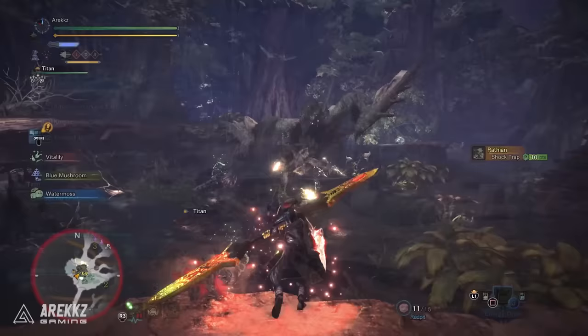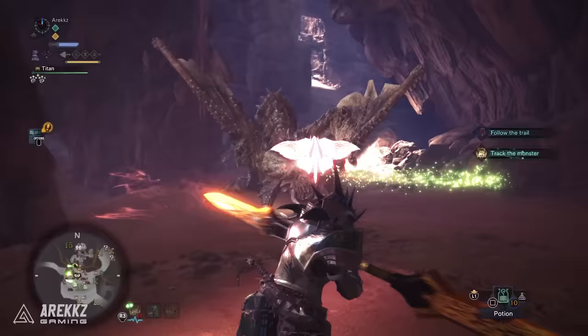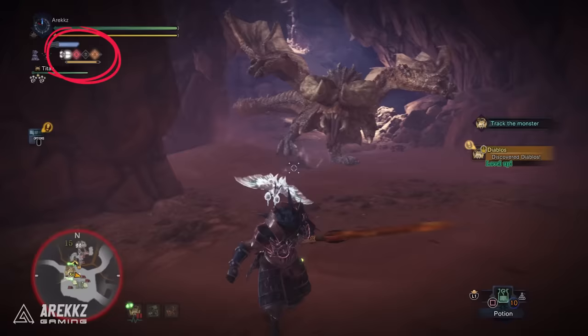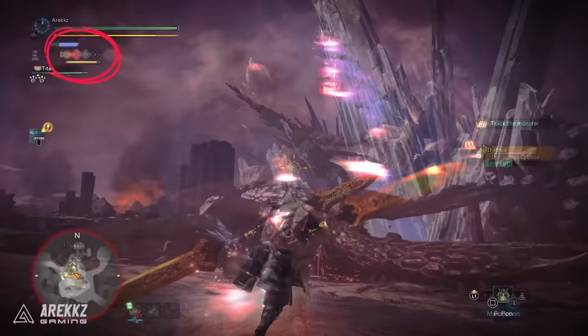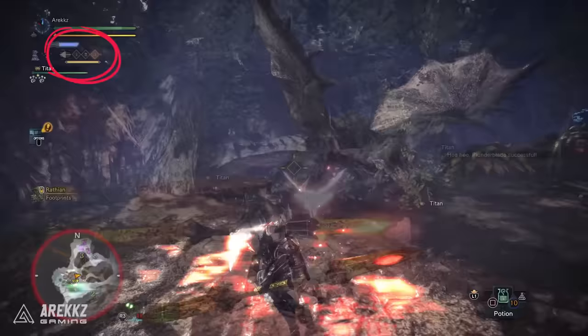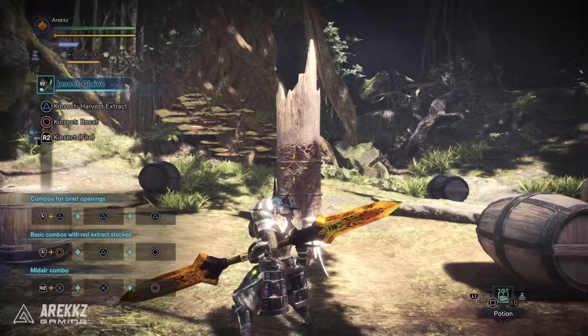Regarding the extracts — this is the important part. Generally speaking, the extract locations are similar across monsters. Red extract always comes from the monster's head. White extract usually comes from the legs or arms — the components that help it move. Orange extract typically comes from more defensive, hard-to-reach locations like the chest or back. Green comes from the tail, though green is a little different — it doesn't go into the meter. Green is just a one-off heal, like a small potion, when you call the Kinsect back.